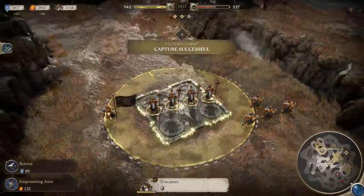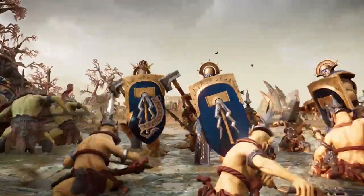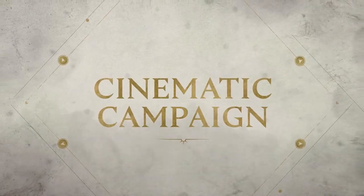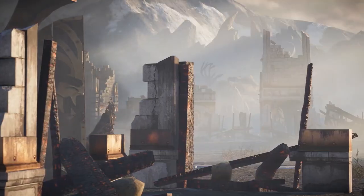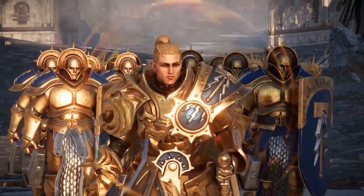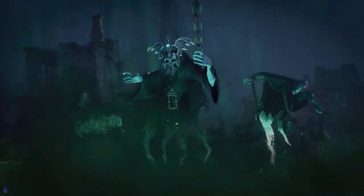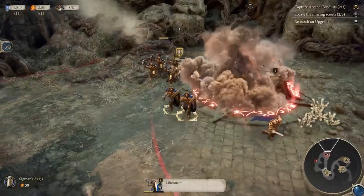Immerse yourself in the savage realm of Gur across multiple modes. Experience a cinematic campaign featuring four major factions, including Stormcast Eternals, Orruk Kruelboyz, and Nighthaunt, penned in conjunction with acclaimed Black Library author Gav Thorpe.